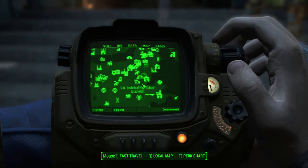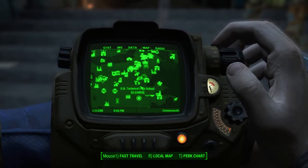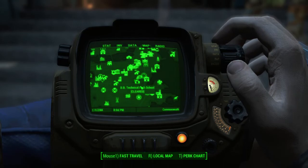Hey guys, I got another Fallout 4 video here. This time we're going to be picking up the mascot head, which is probably more recognizable as that teddy bear head that you saw during the E3 gameplay, where that Atom Bomb Baby song was just playing and tons of destruction was going on.